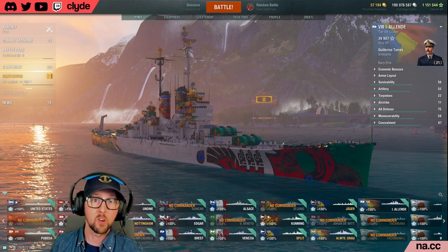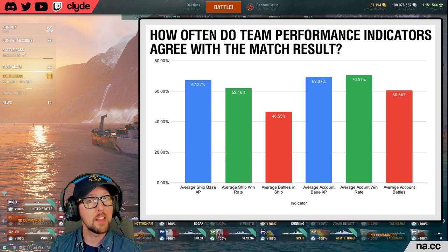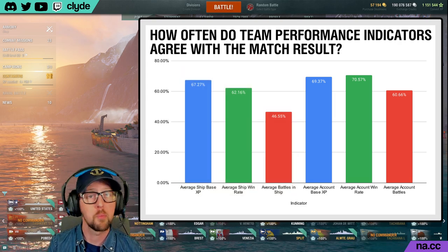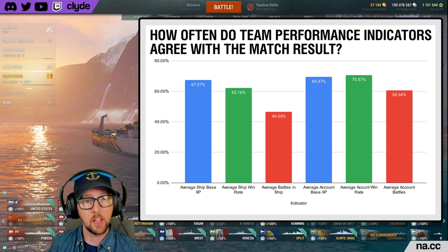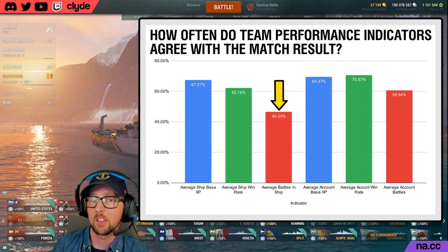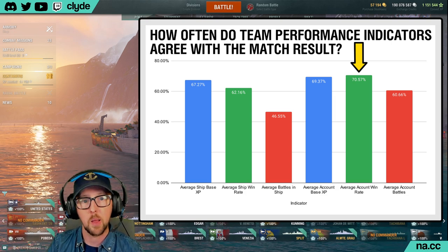For each of my battles, I captured whether or not each indicator agreed with the result of that battle. If the team with the better indicator value won the match, it means that the indicator correctly predicted who was going to win. If on the other hand the team with the better indicator lost the match, then that indicator was wrong about who would win. Here we can see each of the six indicators across all battles in all tiers of the data set — paired by color, with base XP being blue, win rate being green, and battle count being red.